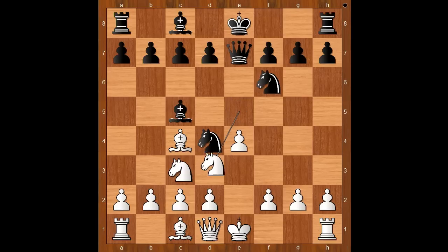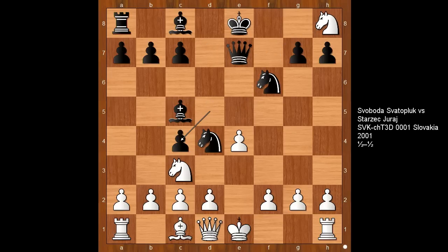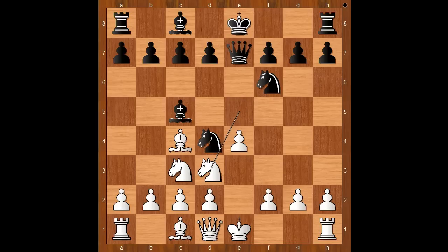Knight to d3. There was another game that went like this: knight takes on f7, d5, knight takes rook, d takes on c4 — a crazy game, but that's for another time. Back to our game: knight to d3 was played, attacking the bishop on c5. Black to move. Rubinstein played d5.